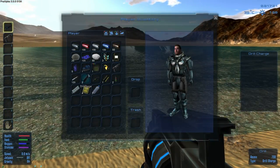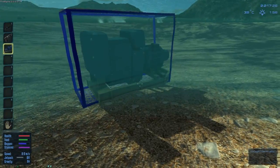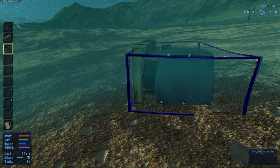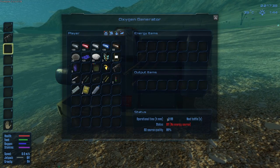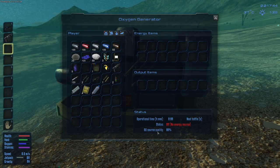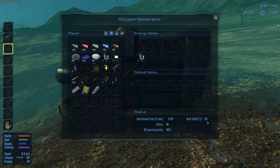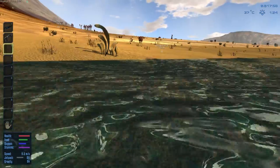That's a good spot for the water generator. If you hold down Shift and left-click, it'll put it right into your hotbar, and you want this thing to be underwater. You can press Insert, Delete, Home, Page Up, and Page Down to rotate these things. Now we're going to look into it by pressing T. It's got an operational time, next bottles count, status — currently off, no energy source — and an O2 source quality of 80% on this planet. We're going to put a few fuel packs in there and now it'll run for 48 minutes, with the next bottle coming in 117 seconds. It's going to produce oxygen bottles, and we need oxygen bottles to breathe.